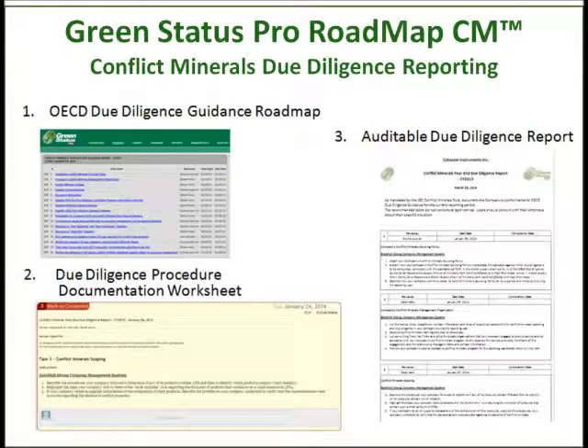Roadmap CM is the Conflict Minerals due diligence reporting solution you need. It starts by guiding you through the process. It includes a unique due diligence worksheet with easy-to-follow step-by-step directions for documenting conformance. And most importantly, it efficiently generates auditable reports that will delight both the SEC and your corporation's auditor.